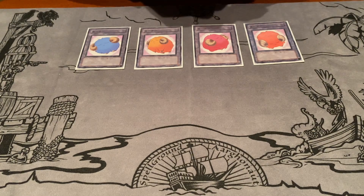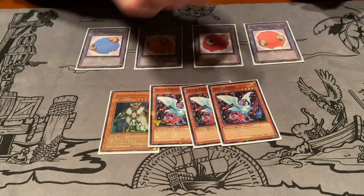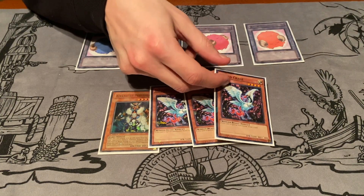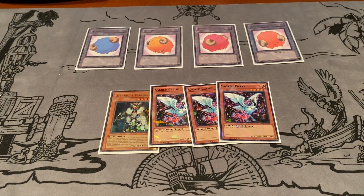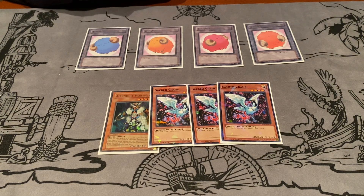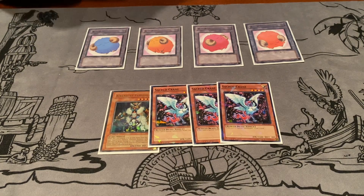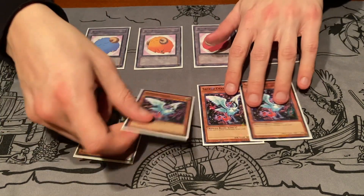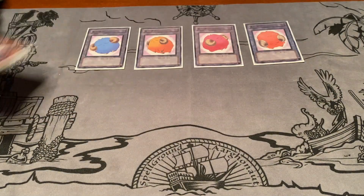For the rest of the monsters, we have one Air Knight and three Sacred Crane. This is another card that, in my opinion, is a three-of. You just want to be able to get your engine going. You want to hit this off of the Reasoning or off of the Monster Gate — it helps you draw cards, it helps you go through your engine, and the fact that it's Light is huge. I definitely want to be playing three Sacred Cranes.